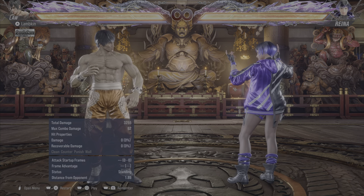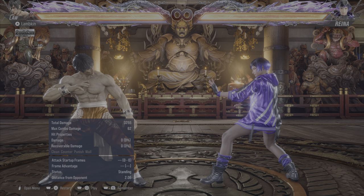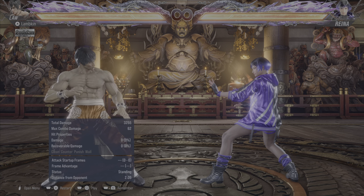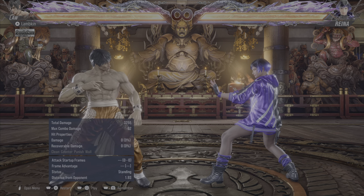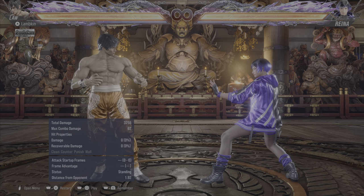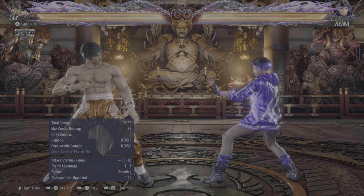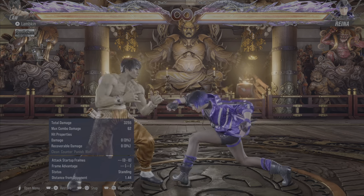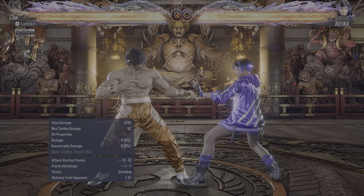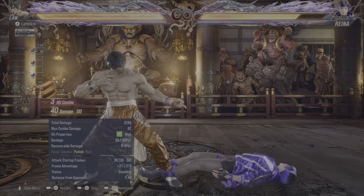One way that parries are still useful is when you have a read on people. In most situations when you have a hard read and want to commit, a parry most definitely won't be your first or best option. For example, a lot of Reina players have a habit of doing forward 4 and then down forward 1, down 4-1-2. In that situation, down 4-1-2 is minus 14, so the best thing would just be to take it and block punish.